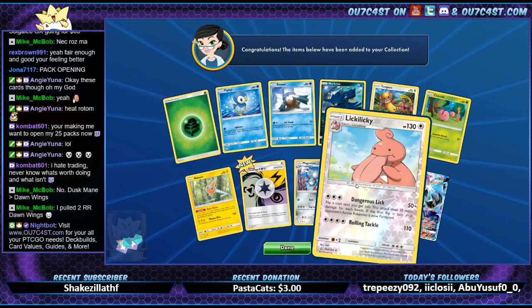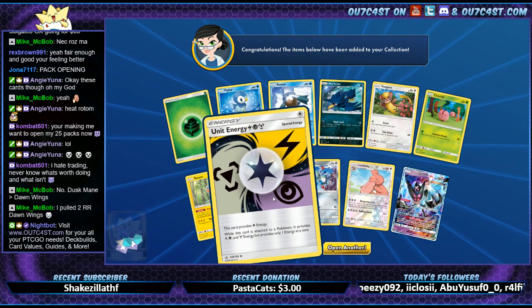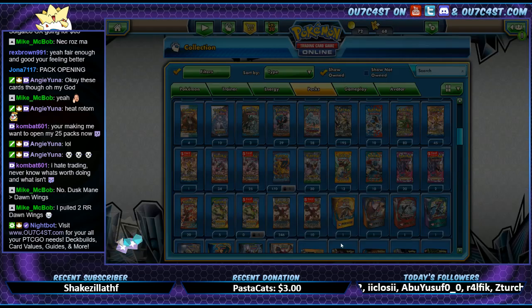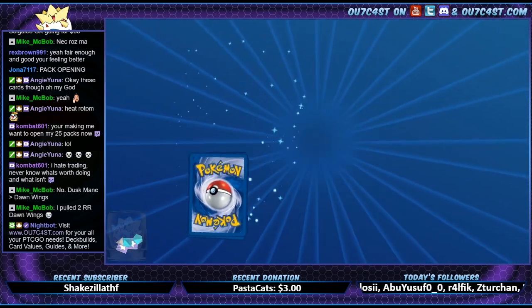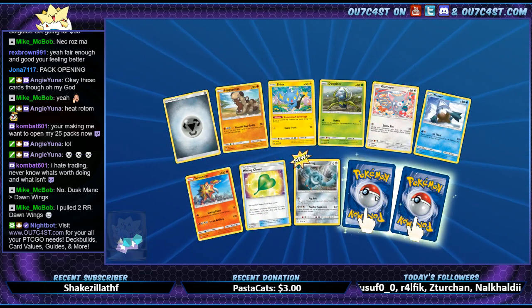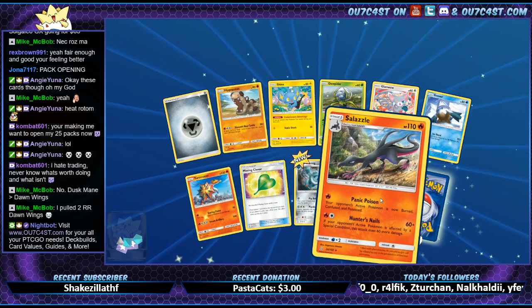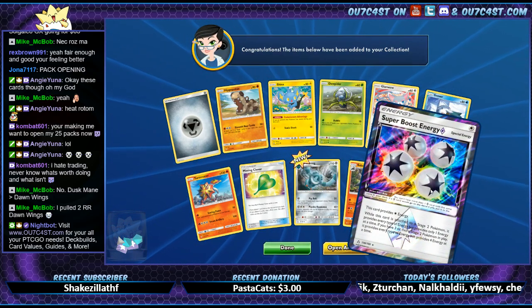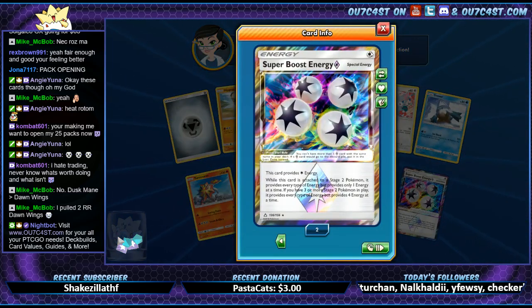Dangerous looking — Rolling Tackle. Energy: Lightning, Fire, Steel. That's cool. Salazzle — and another Super Boost Energy Prism card! That's two of those guys. Sweet.